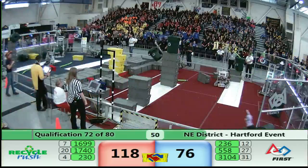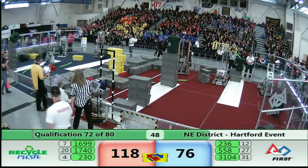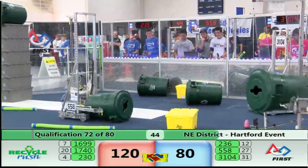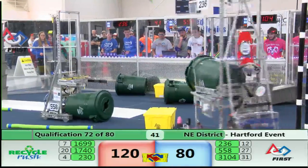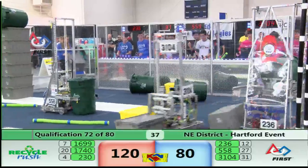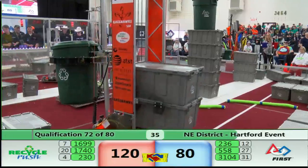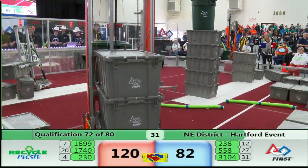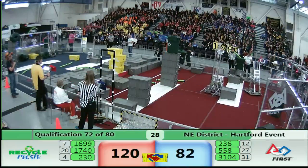With 50 seconds left to go in the match, the score already: 118 for the Red Alliance, 80 for the Blue Alliance. And still so much time left in the match to make those scores go even higher. Noodles flying left and right, but they only get you some score if they make it into the landfill or all the way across the field onto the opposing alliance's side.